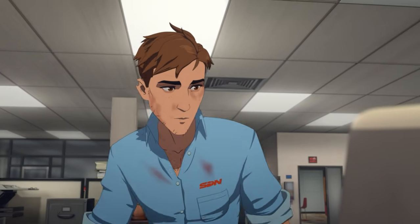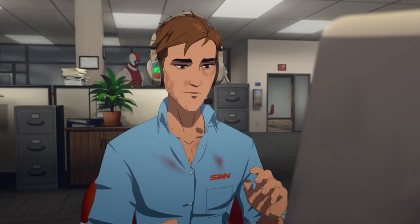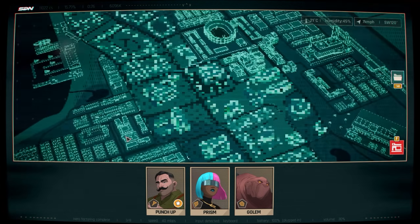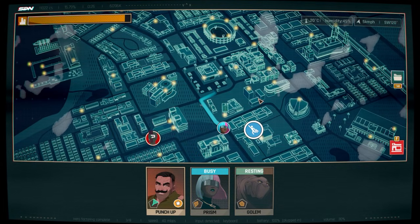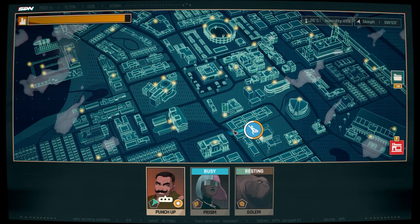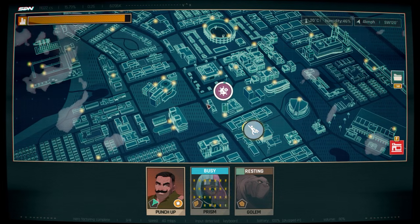This is a walkthrough guide of all of the hacking levels in episode 8 of Dispatch. This is for the Hacked by Robert achievement, trying to get all of the hacking levels complete. There are four hacking levels in this episode and I've put chapters in the video if you want to skip ahead.